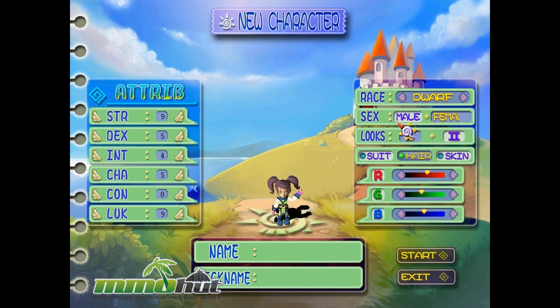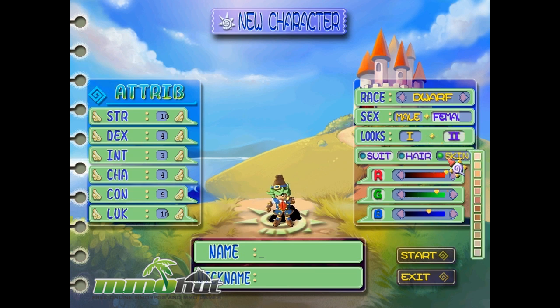We got male and female options, though the selection highlighting is weird — not highlighted actually means you've selected it. Our looks only include options 1 and 2, so excellent customization right there. We can also play with our hair, and there's a color wheel thing, which is nice because a lot of games don't do this even in newer titles. You can tell from the graphics this is a pretty old game. We're going to go with green skin — we're going to be a green dwarf, which is basically just a goblin.